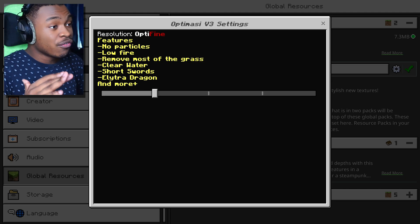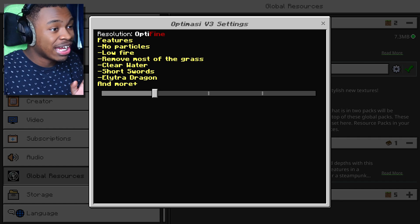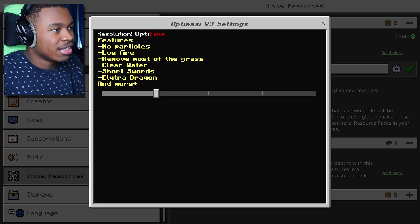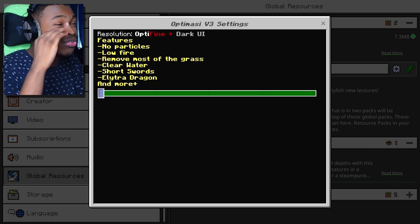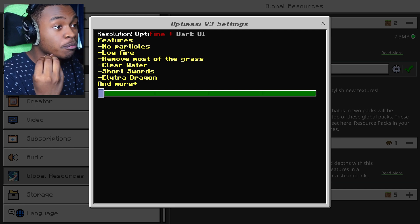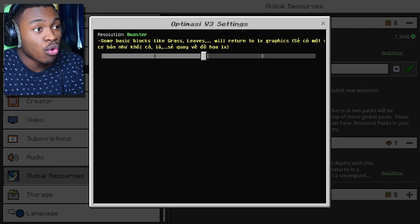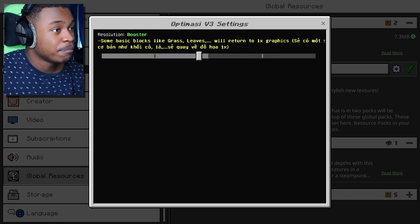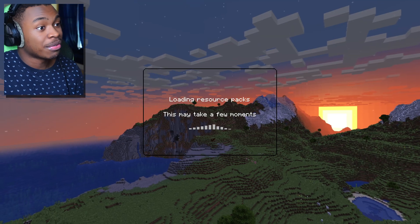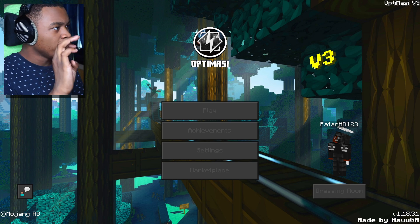There are like three or four different FPS booster sub-pack options and I'm confused. There's FPS Boost, Booster, and then Optifine, and then Optifine plus Dark — features include no particles, low fire, removed most grass, clear water, short swords, elytra, and more. We're just going to select Opti and Dark UI.